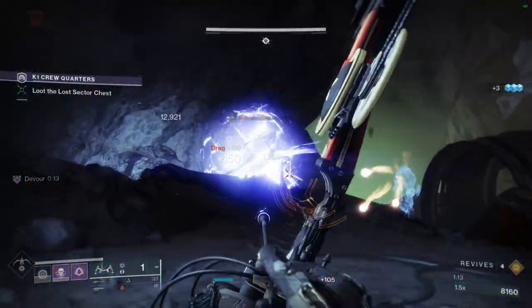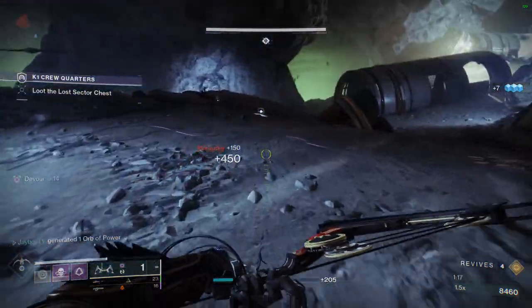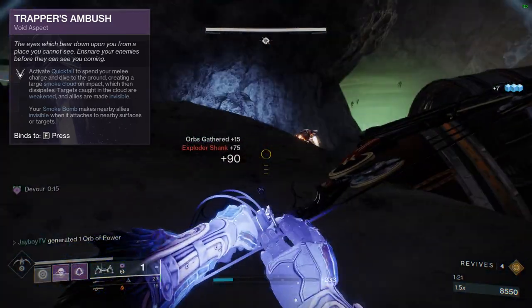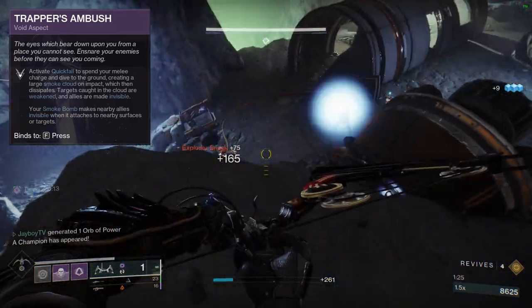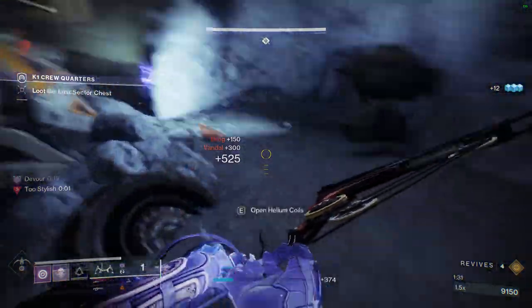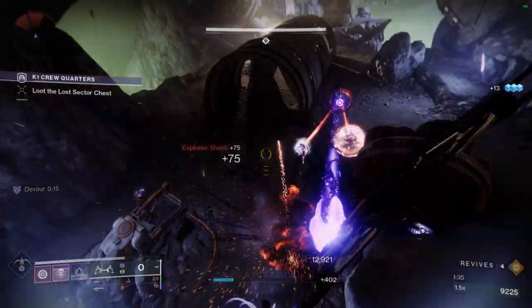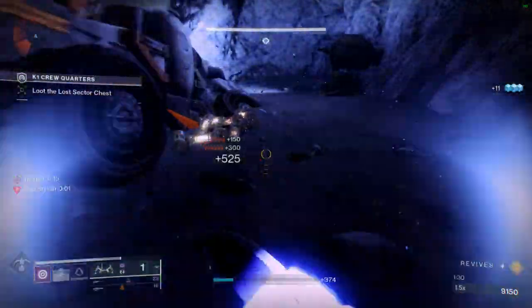So let's start with aspects and fragments, as always — specifically Trapper's Ambush and Stylish Executioner, for a total of three fragment slots. First up is Trapper's Ambush: activate Quick Fall to spend your melee charge and dive into the ground, creating a large smoke cloud on impact. Targets caught in the blast are weakened and allies are made invisible. A lot of people were calling that the Purple Shatterdive when the Witch Queen came out, and I could understand why.